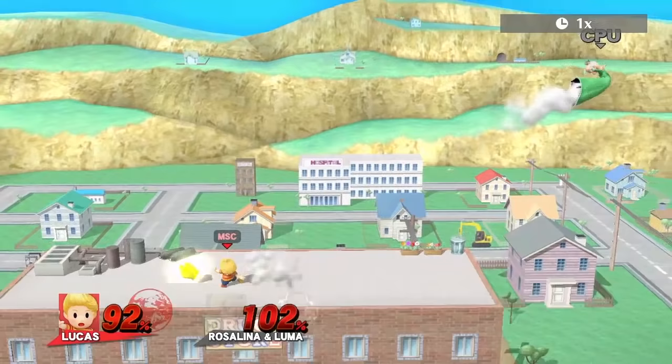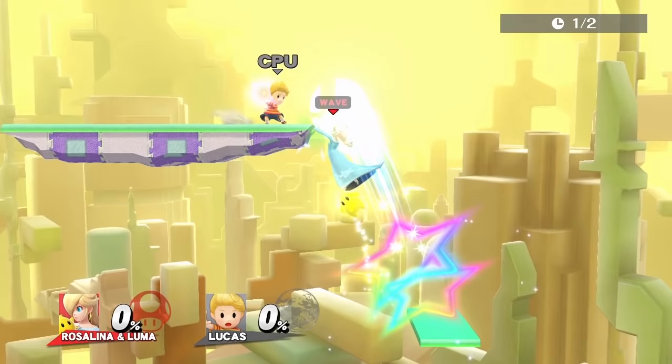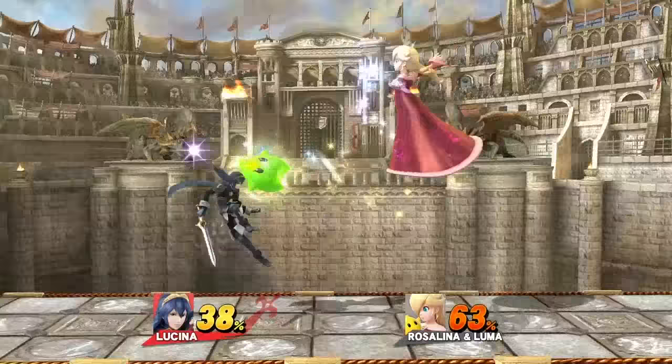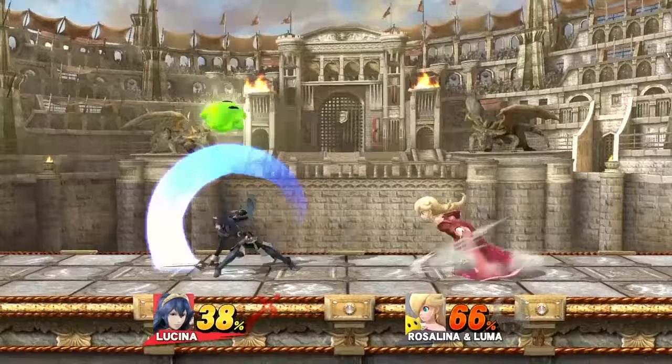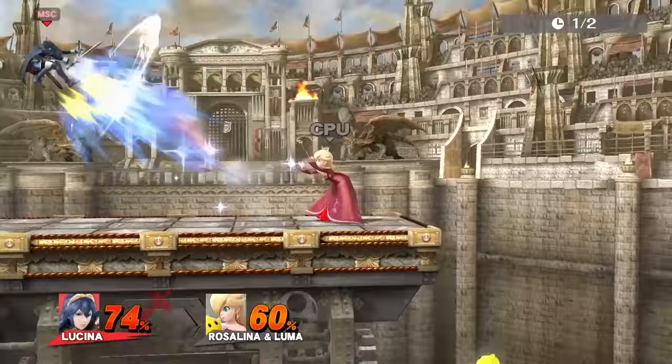Lucas's best move is the late part of his dash attack. If you land the early part, it can combo into a down smash. His charged down smash is really good for edgeguarding Luma since it can reach under the stage.